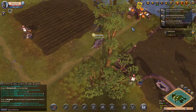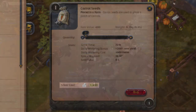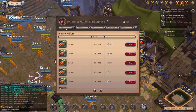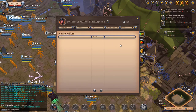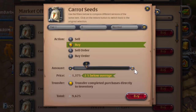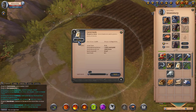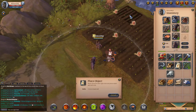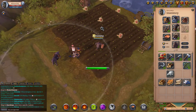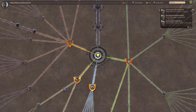Buy carrot seeds from the farm vendor or the marketplace — they're probably cheaper at the market. Then plant your carrot seeds on the farm and use focus to water them. You'll need to wait 22 hours to harvest them.